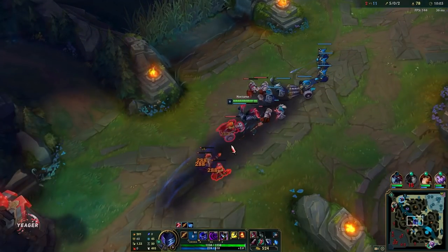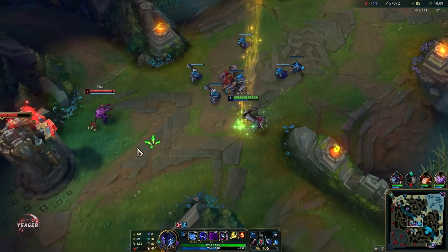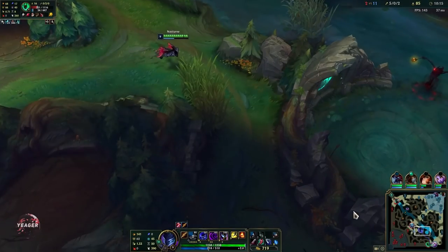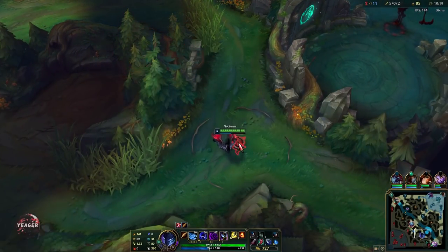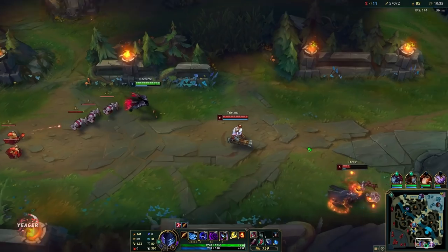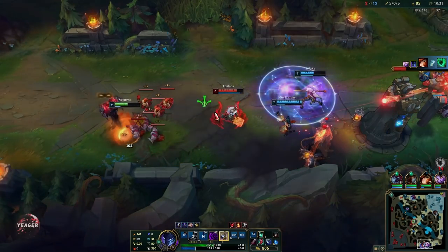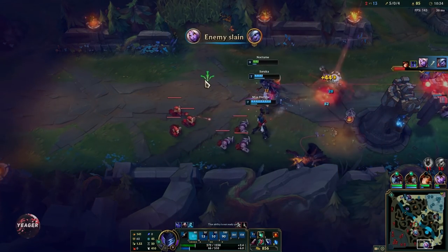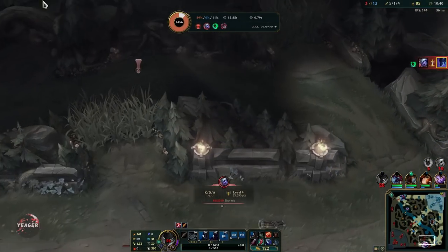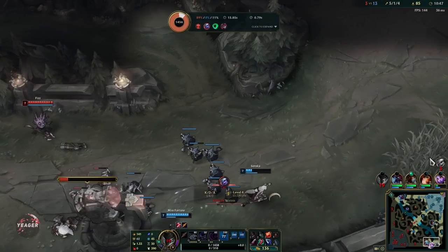You have to pick something that can destroy Nocturne in lane — other bruisers who can fight back. But he does extremely well into immobile mages like Syndra, Xerath, Seraphine, Velkoz, Lux, and so on. That's why you really want to pick him, because once you use that ultimate and get within range they can't really escape you, especially not when you get to the side lanes after the mid game starts. Then they are 100% dead. Against tanks and bruisers though, he can't really do much.